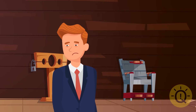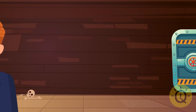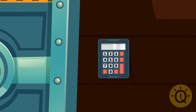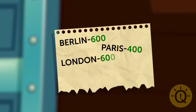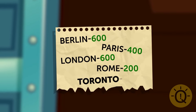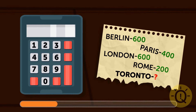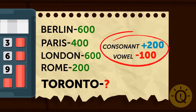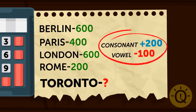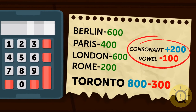You find yourself in a dark corridor and go straight, hoping to find the exit. Half an hour later, you approach a metal door that requires a passcode. The hint: Berlin 600, Paris 400, London 600, Rome 200, Toronto — ? Each consonant gives 200 points, while each vowel takes away 100 points. In Toronto, there are four consonants giving 800, and three vowels taking away 300. So the passcode is 500. The door clicks open.